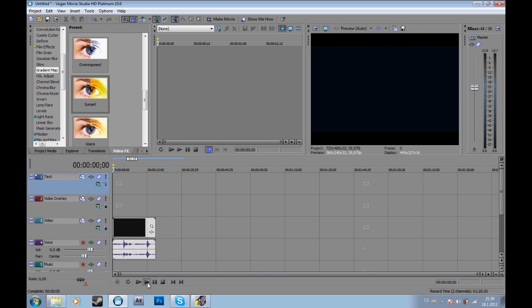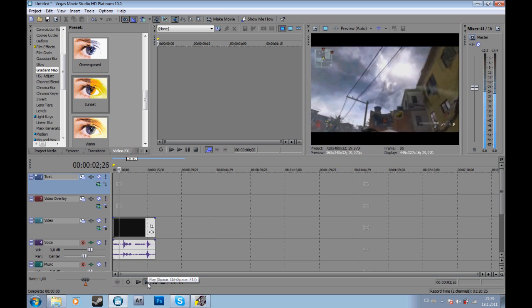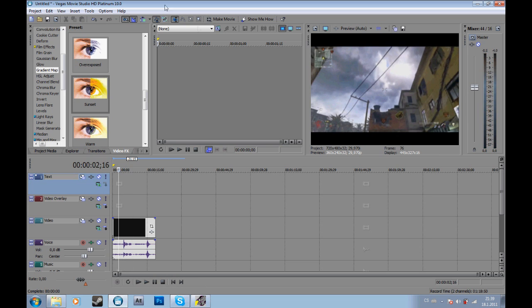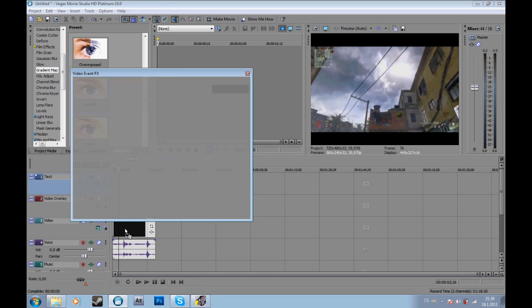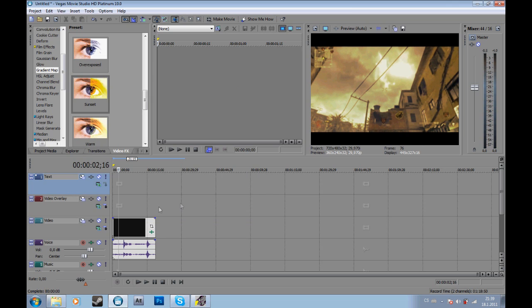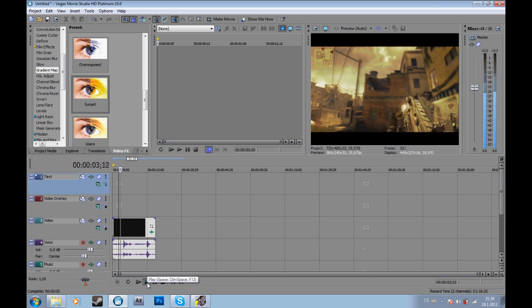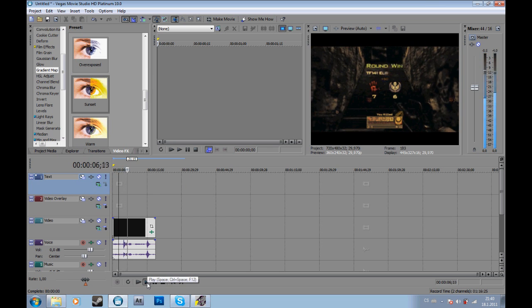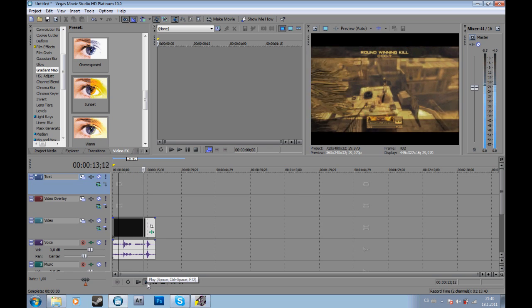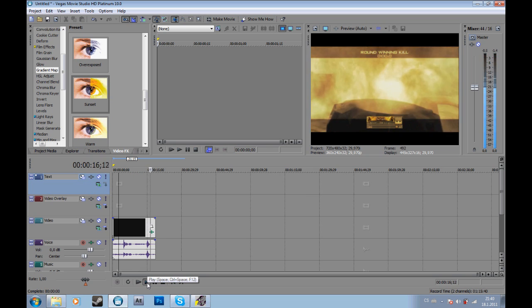Let me show you — it's a Modern Warfare 2 video, check it out. It's a kill cam, and as you can see it's HD quality video. So find a sunset effect, just add it, go down — go really down — and add it. As you can see, it's a really good effect. Try it, it's a really good effect. I can repeat that and show you again — as you can see, it's a really good epic effect like real editors do.